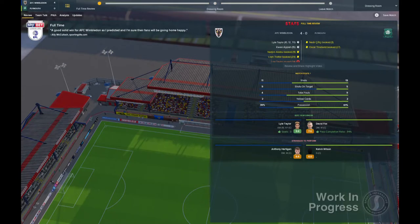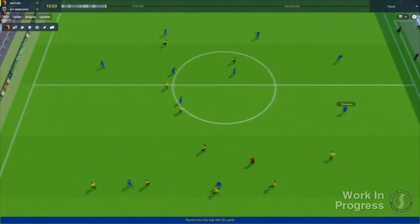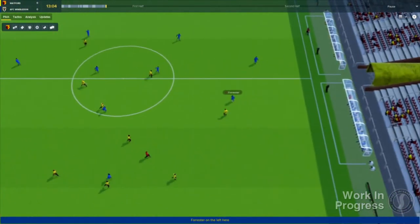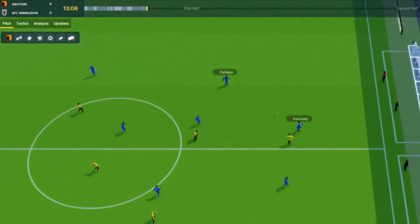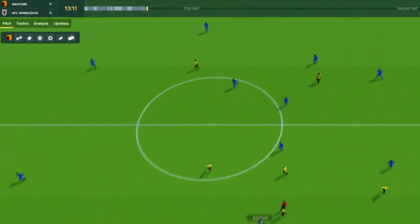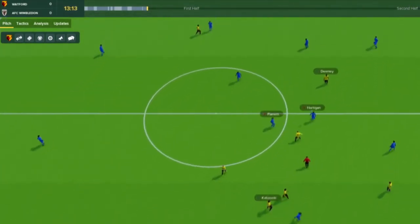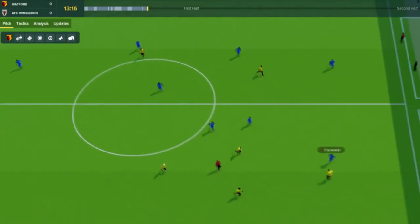This is updated at full-time and also includes a summary of the result by a pundit. The match interface for FM18 has also been redesigned. The scoreboard, match timeline and match events have been moved to the top of the screen to create a more efficient window in which to view the match action. Underneath these, you'll notice four in-match tabs: pitch, tactics, analysis and updates.